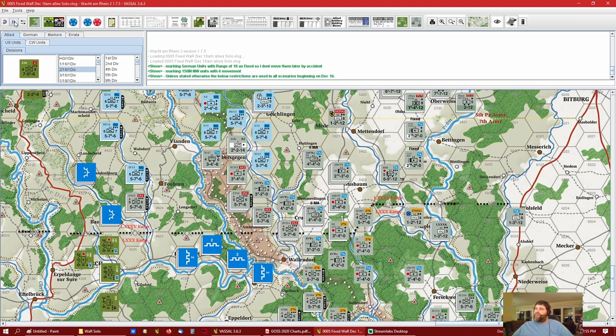Unless stated otherwise, the below restrictions are all used in all scenarios beginning on December 16th. If you play Wacht am Rhein, you can begin on December 16th or on different time periods — like December 21st. You can kind of skip certain phases if you don't want to fight those and play shorter games. But these all start December 16th, and you can also play scenarios where you start on the 16th and only play to the 20th or 22nd. I like to play the whole campaign.